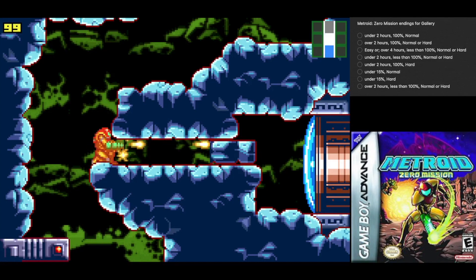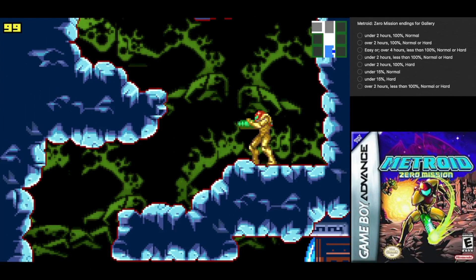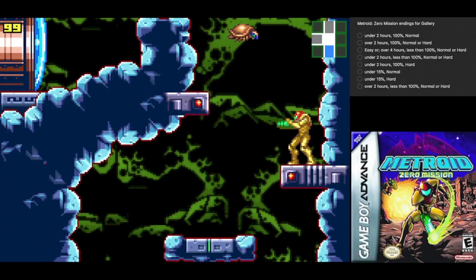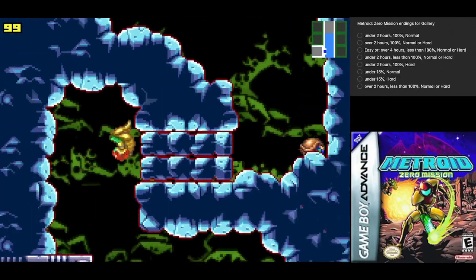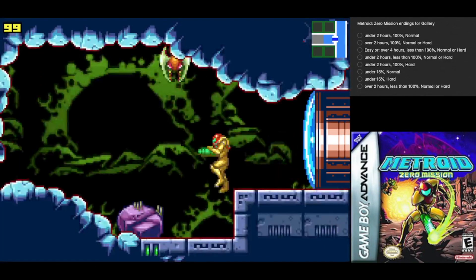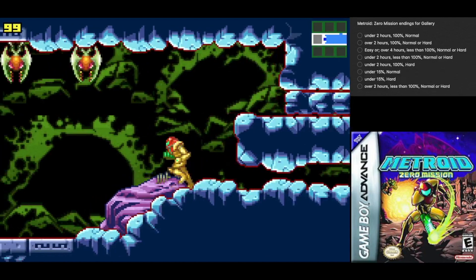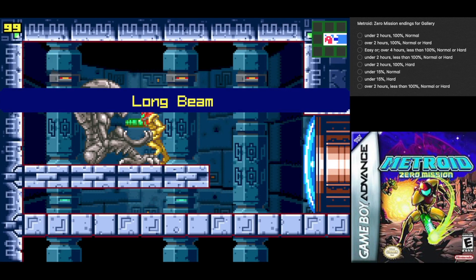Our beam is super short, just like in the original, at least until we get an upgrade for that. Which is actually exactly where... I'm gonna go ahead and open this up. There we go, now we don't have to worry about that. Increasing the range of our beam is our first thing that we do after getting the Morph Ball.